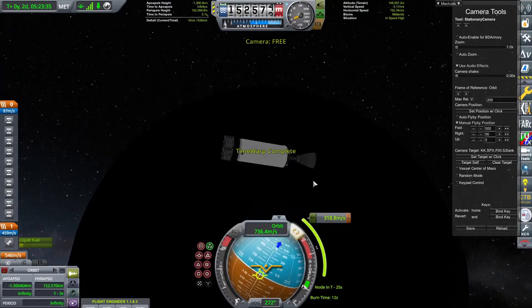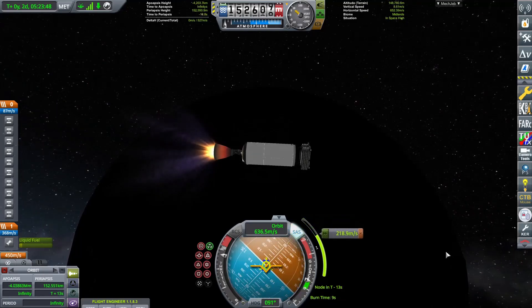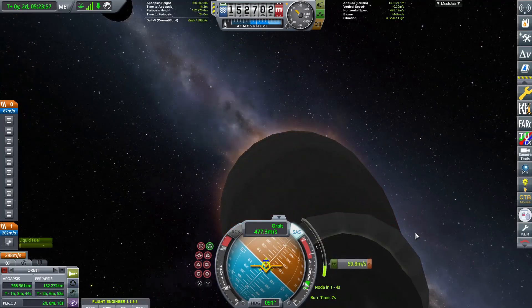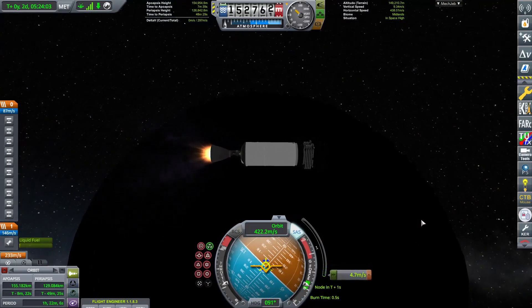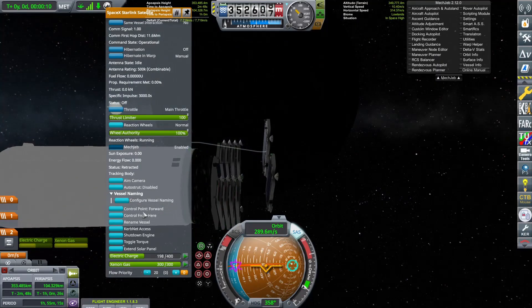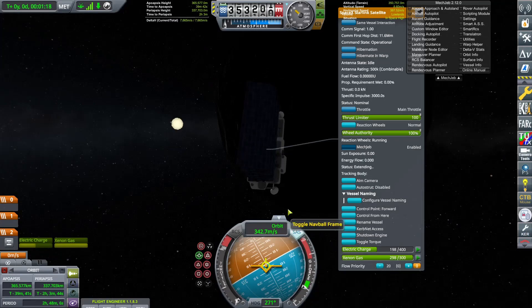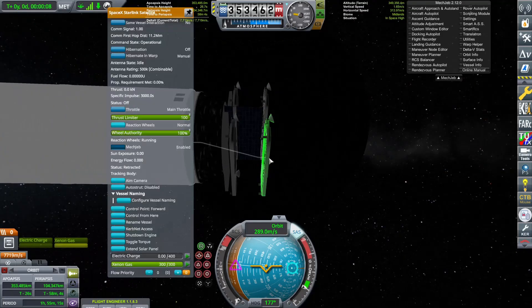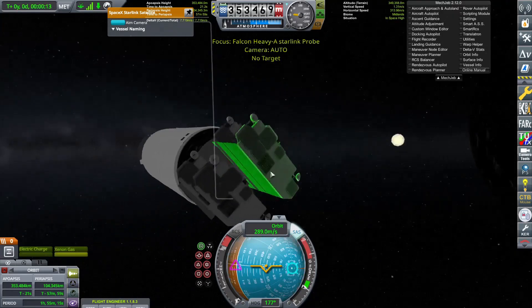I coast for about 3 hours and then reorient for my capture burn. This burn took about 5 seconds, which once again shows how broken this engine is. Elon, if you are watching this video, please nerf the Merlin engine. The capture burn put me in an elliptical orbit, which is perfect for deploying communication satellites. I deploy the Starlink satellites 2 at a time and then circularize their orbits. I deploy the solar panels and test out Netflix — the speed rivals the internet connection I have at home. I repeat this step 4 times until I run out of satellites. 4 hours later, the moon has some quality internet.